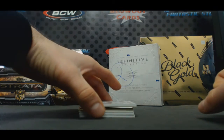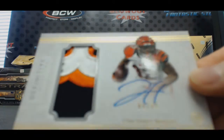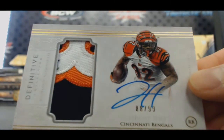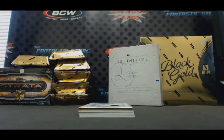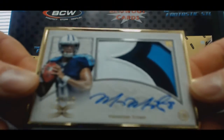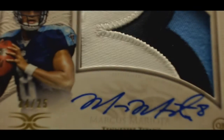Followed by a 3-color patch autograph to 99 - Jeremy Hill. Then a framed rookie patch autograph, 3 colors - some guy named Marcus Mariota, number 14 of 25.